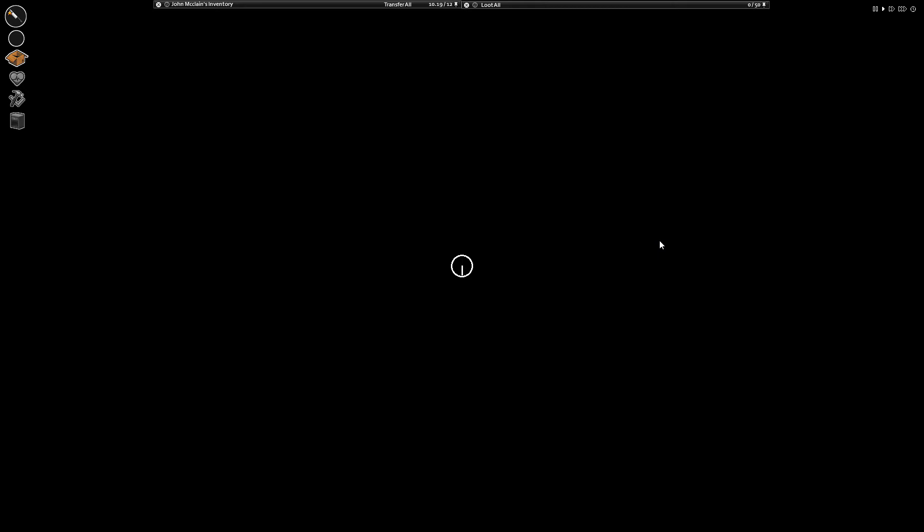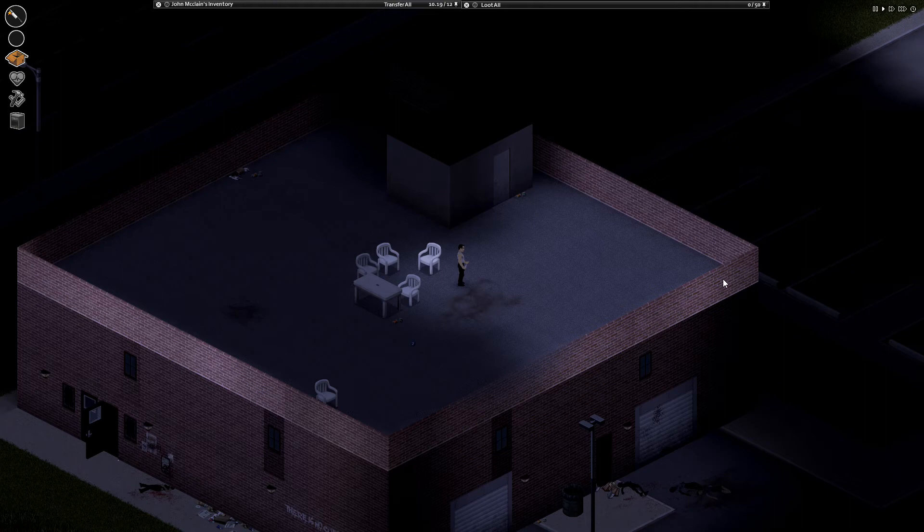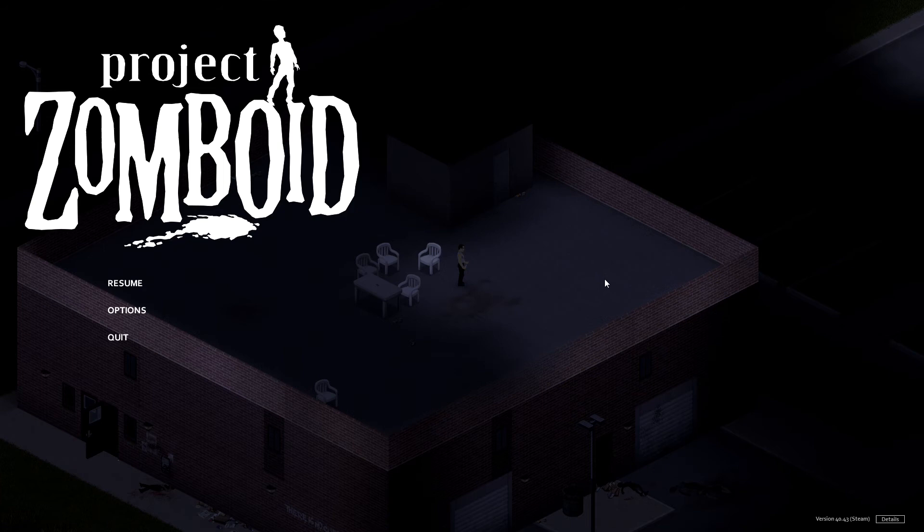Okay guys, so we successfully managed to make it through most of the night with no interruptions. I think we're going to leave it there on the roof. Perhaps have a look for a car from here. We're pretty much at full inventory capacity but I could always store that bag somewhere. While there's not so many zombies up this end of town I think it would be a good idea to explore further, but we're going to leave it there on part 2. We've got a hiking bag, we've got a few bits so we're getting started - John McClane's not doing too bad.